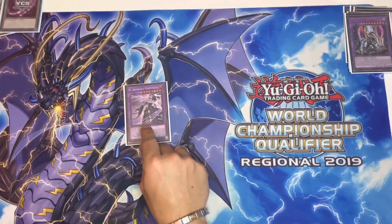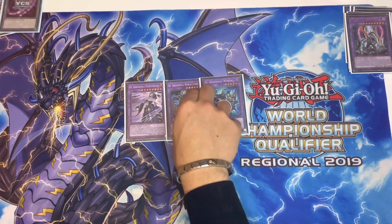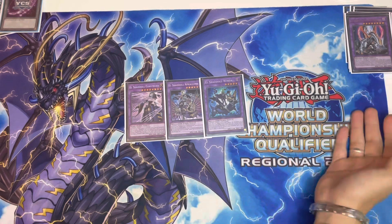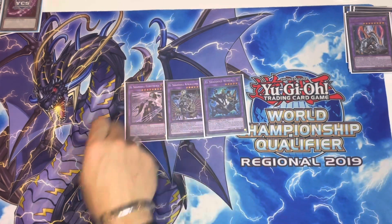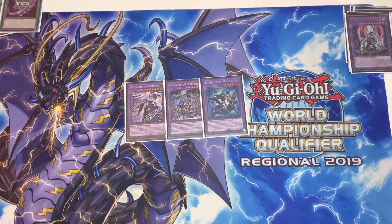Moving on to the Shadow package, we have the one Construct, the one Apkilon, and the one Winda. Apkilon gives you access to Winda by getting you the Schism. If you can afford to send it to the Graveyard, you can go with Maximus and Construct instead, get back the Schism, and then make Winda during your opponent's turn and watch them cry.